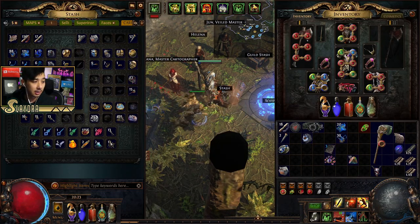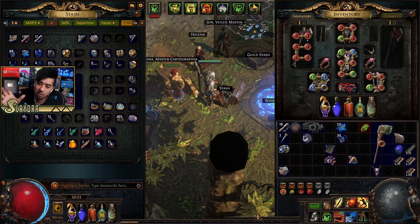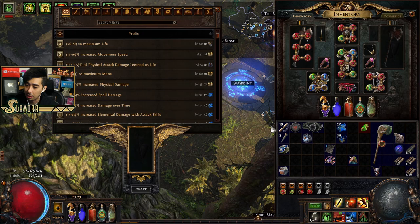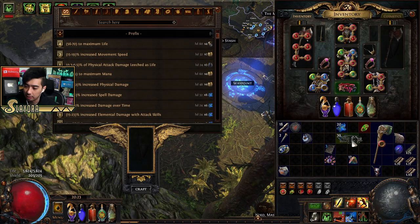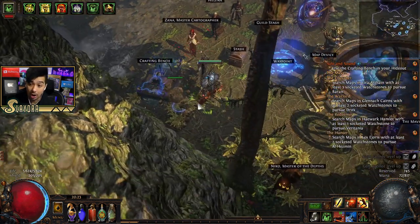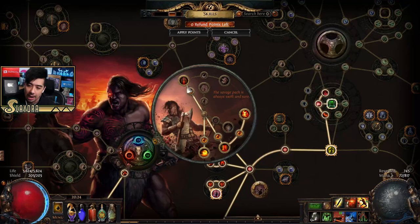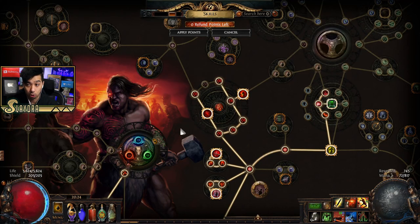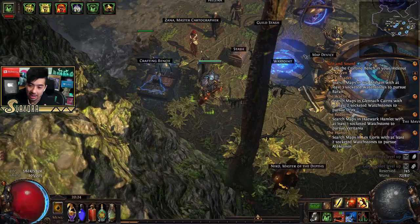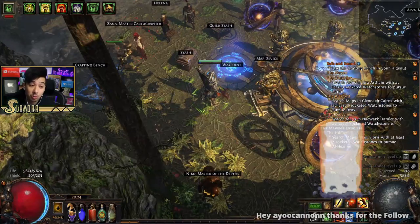Next I want to show the Harvest mechanic and the alien text — the veiled items you can unveil to unlock crafting options. I also want to show you what one of the trials looks like as you're progressing on the maps, because you need to do your final ascendancy. There's just so much to show in Path of Exile. Don't worry if it feels overwhelming — this game is super fun and 100% worth it.